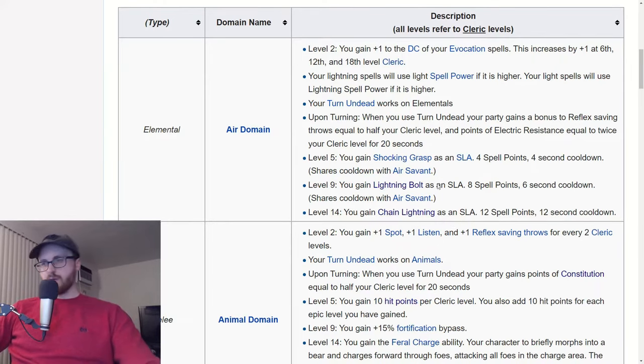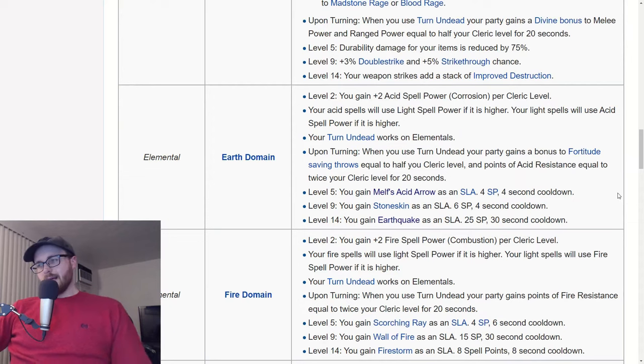Next is earth domain. The big appeal of earth domain is the earthquake spell, which was uniquely a druid spell until they introduced it into this domain. Earthquake is an awesome CC spell and really popular. The other SLAs — stone skin is a buffing spell and melt's acid arrow is a single-target spell — so you don't really get the AOE spell damage you get from other domains. But if you want more of a CC-focused playstyle and you really like earthquake, earth domain is fine.